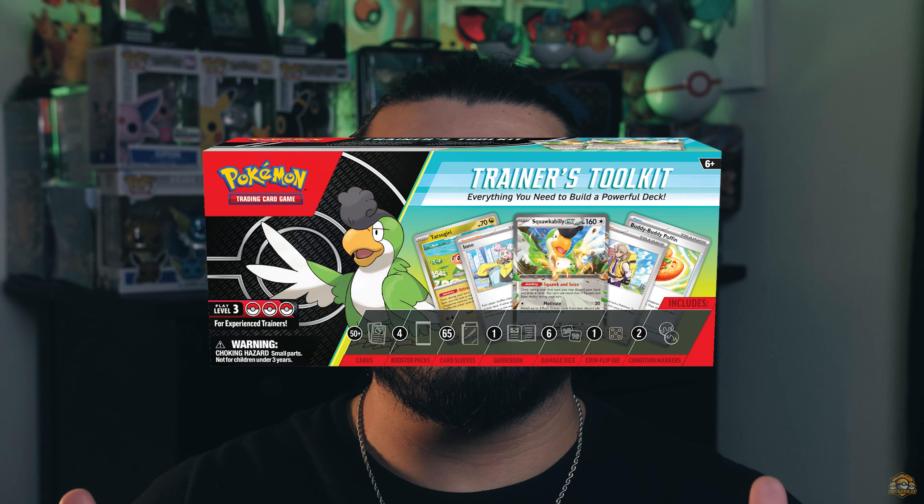It's that time of year when Pokemon drops the best product you can buy when you want a deck build. The trainer toolkit is here for 2024. It features a bunch of useful trainer cards to build the best decks in the meta, also a couple of promo cards and some booster packs. If you want to see everything that's inside a trainer's toolkit, stay tuned because we're going to be opening up one here on the channel today.